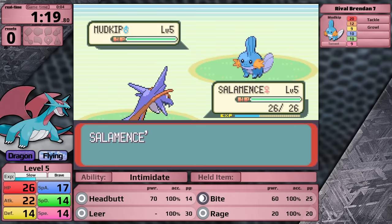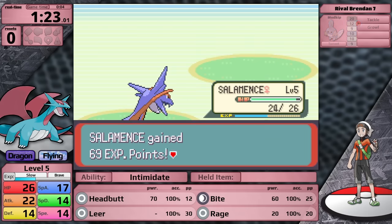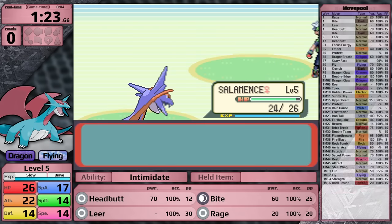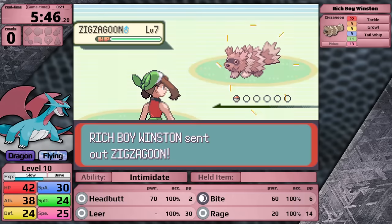Do remember, later in the playthrough there are a lot of stat advantages stacking up for the player that the AI doesn't have access to. If you're worried about my speed, there are advantages stacking up for the player in that stat that the AI does not have access to. I'll talk about those later when they become relevant. For now, let's talk about this run specifically.